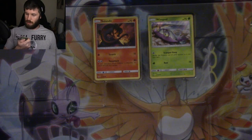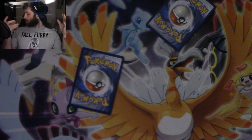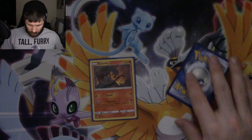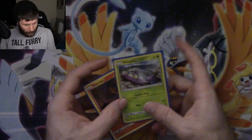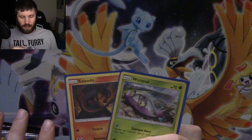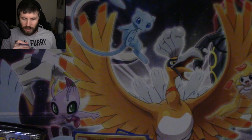Salazzle — you can only evolve a Salandit if it's female, so that's how you know that Salazzle is a mama. There's an art code card. We also have a holographic Salandit and a holographic Wimpod, both commons from Burning Shadows but made holographic — kind of like the Pikachu and Zarude promos. This Wimpod is from one of my favorite artists, Tokiya — definitely a different style of artwork but just gorgeous.